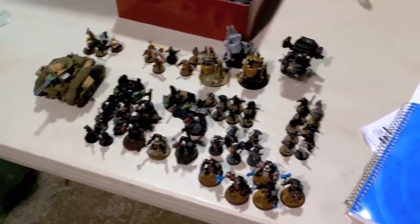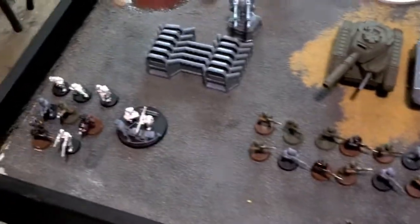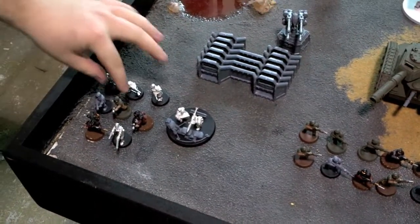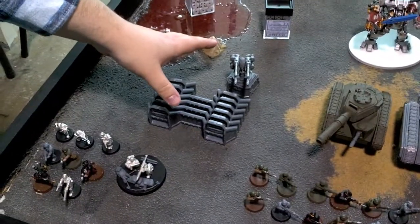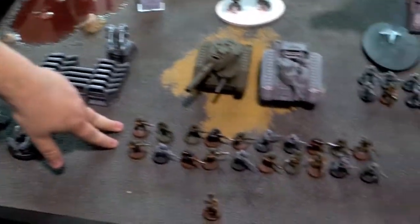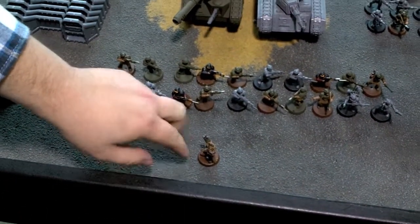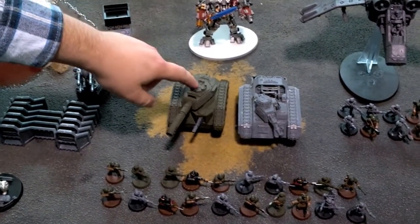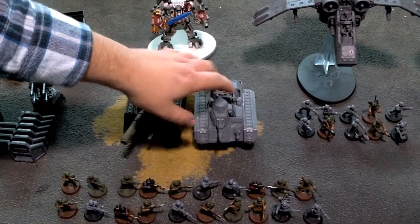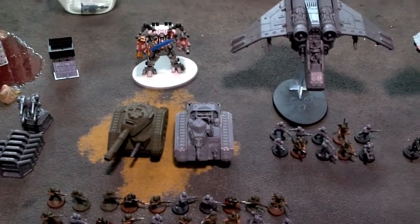We'll be going over Rob's 1500 points as well. Thanks for tuning in. Hope you enjoyed the battle report. Hello Rob — say hi to the camera. What do you have? I have one squad of Vets with three Grenade Launchers and a Rocket Team. I have my Aegis Defense Line, a 20-man Guard Squad, just regular Guardsmen. I have my Lord Commissar, a Vanquisher Battle Cannon with a Lascannon. One Bane Wolf with just a Heavy Flamer in the front — that's the Strength X AP2?